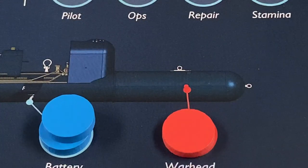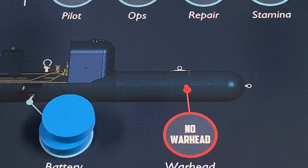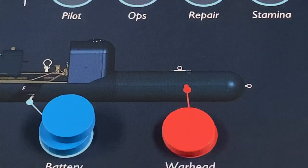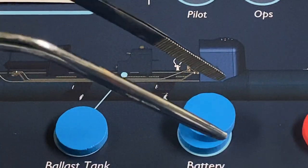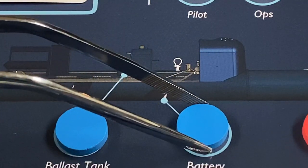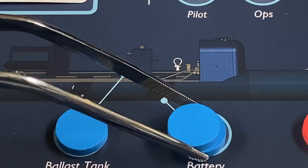At the front you have the warhead, which is what the commandos are going to attach to a target ship to blow it up. The warhead is functional if it has a red disk on its space; otherwise there's no warhead. The battery is represented by two disks, and to work, the battery has to have at least one disk on its space. If both battery disks are removed because of malfunctions or damage, then the SLC cannot move, and this spells doom.